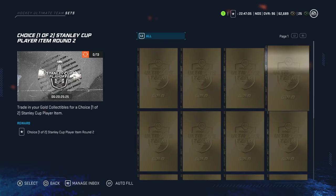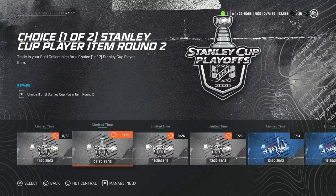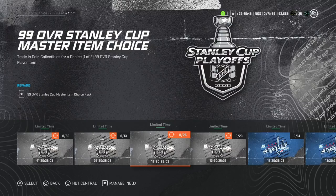Just to recap the sets: please avoid doing the lower-tier ones. If you have 13 collectibles, just hold onto them. Even if you don't think you'll get the remaining amount, this is 650K in value and you have a chance at getting the 92s. If you got Scott Hannon and Bonino for 650K, that's rough — I wouldn't do it. You can do the 99 overall master set choice item, but that's tough as well because you're talking about around 1.3 million in value. If you have that many collectibles, you're either spending money or you've been saving for a very long time.